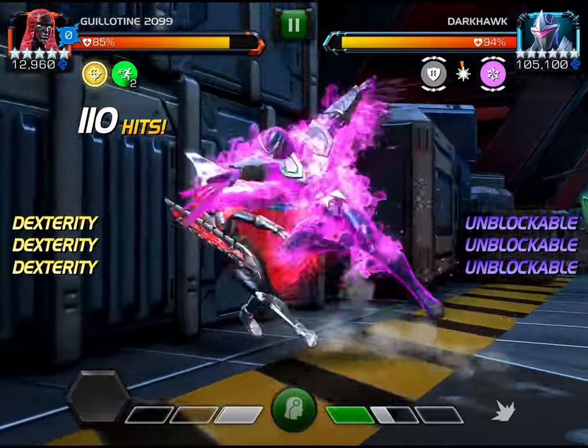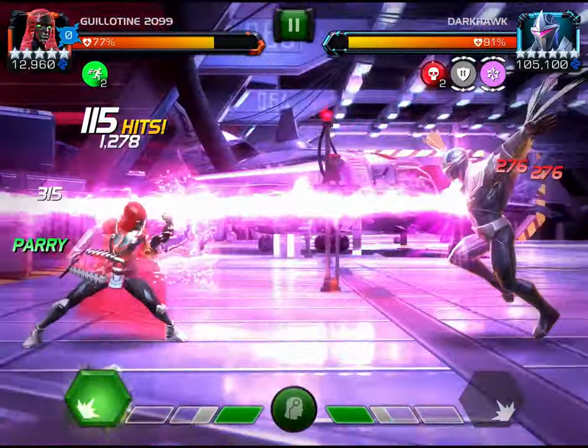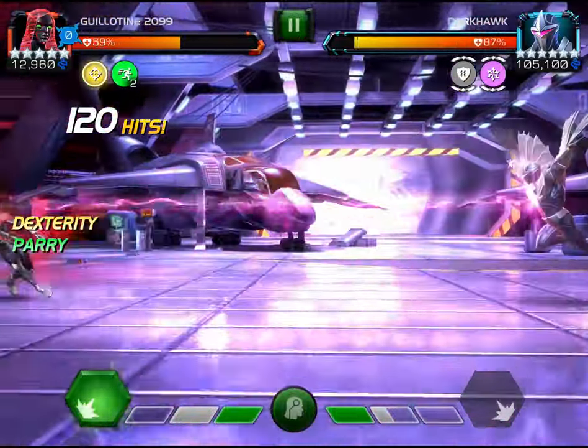Guillotine's power burn activates on her medium attacks, so the key to getting this fight done with her is to always end your combo with the medium attack as you usually would. Also make sure you don't use any special attacks because then you will knock him down and go into auto block mode.